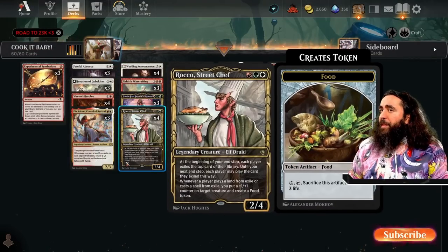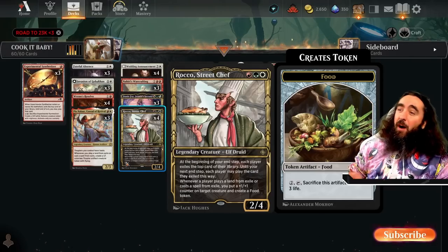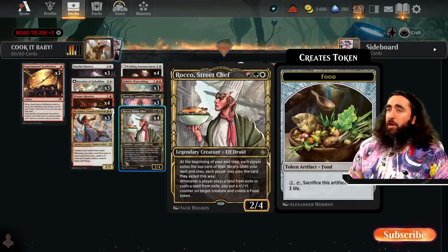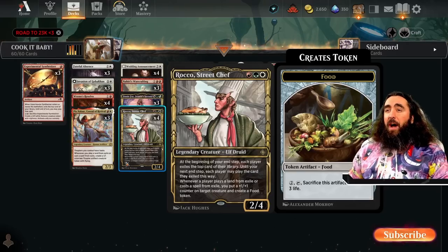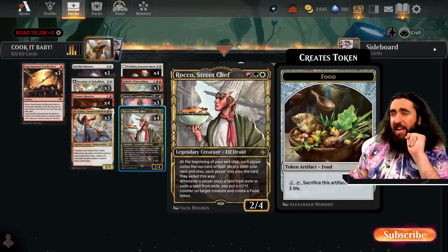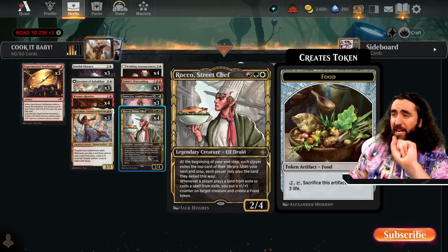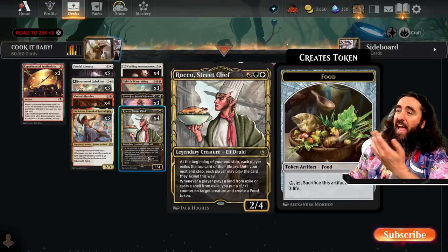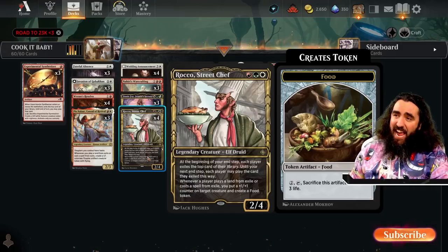We're playing Rocco, Street Chef! Look at him — he has a little chicken in his hand and it looks freaking delicious! He's not only a Street Chef, he's also a Sweet Chef, in my favorite color combination for aggro: Naya! At the beginning of your end step, each player exiles the top card of their library. Until your next end step, everybody may play their exiled cards. When a player plays a card from exile or a land from exile, you put a +1/+1 counter on a creature you control and create a food token — and that is super darn good!